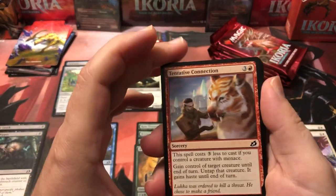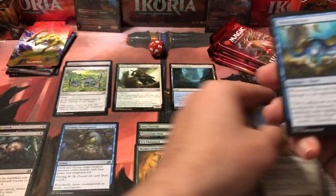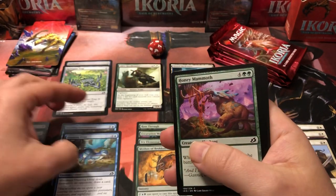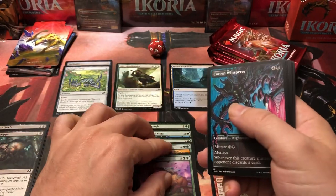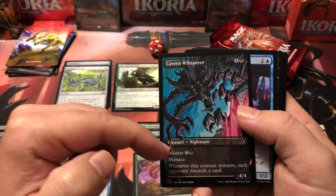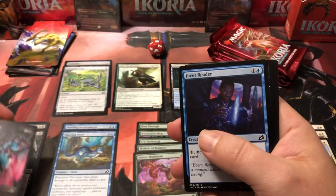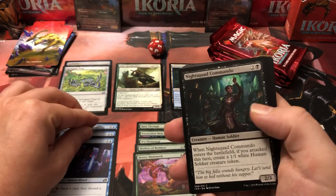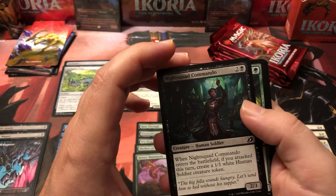Pack two: Tentative Connection can be fun especially if we've got menace creatures, since it's only one red to steal somebody's creature. Perimeter Sergeant is alright. Thieving Otter can be fun in sealed if we can find a way to make them unblockable. Honey Mammoth is a little pricey but he's a big beast. Cavern Whisperer is pretty weak — it's got menace but it's really expensive, a four-four that costs four to mutate or five to hard cast, and when it mutates the opponent just discards a card of their choice.